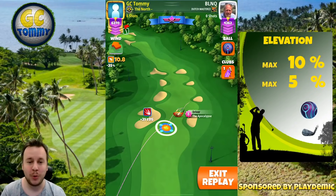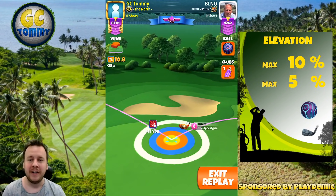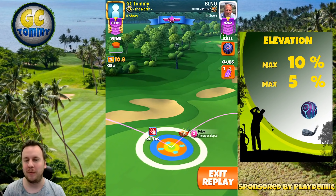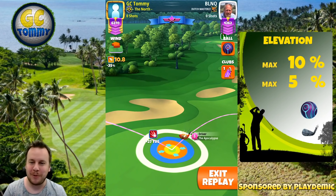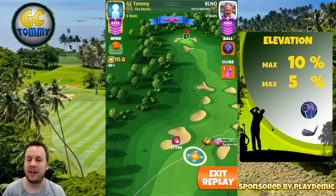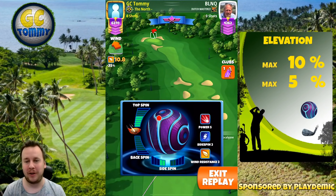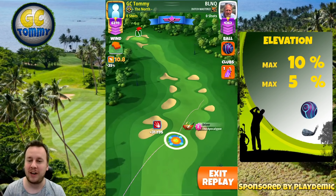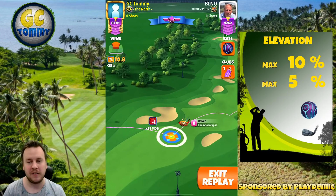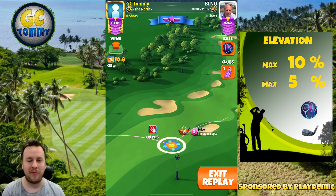On hole number two we are going to play a very simple drive on a very tough par four. We're going to start at complete max distance with the white ring to the left by the rough line using Thor Apocalypse 7 or 8. If you play with Apocalypse 5 or 6, use half of the white ring inside the rough to the left, due to having less accuracy and therefore bigger rings. Maximum distance with a 10-over adjustment, power five ball settings.